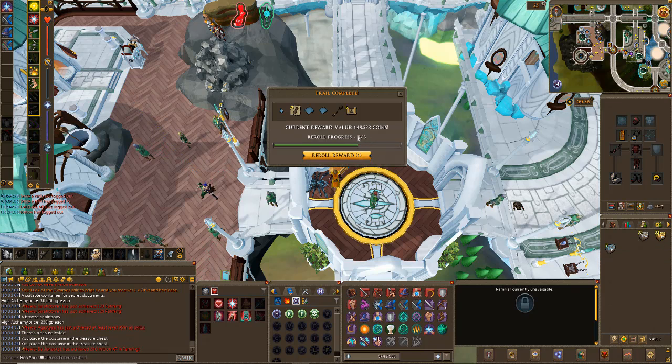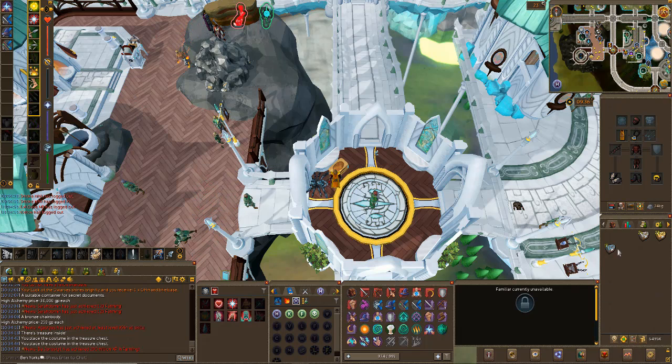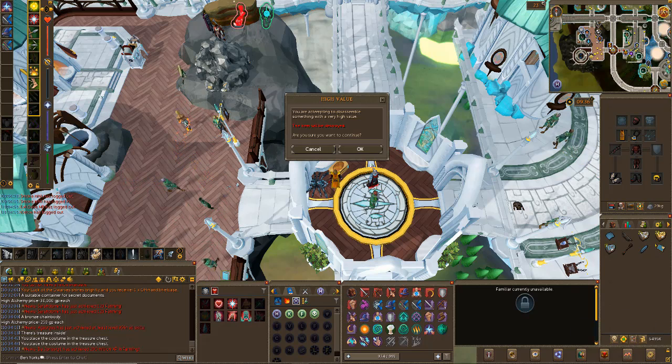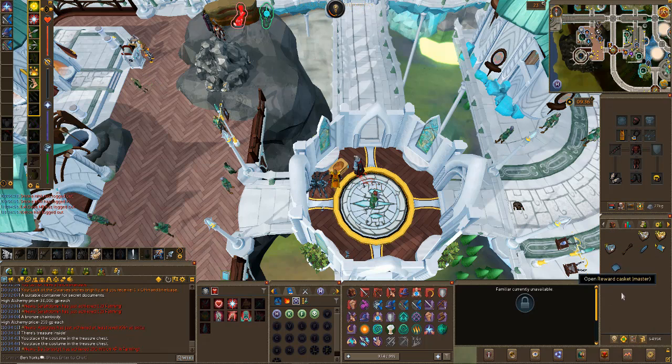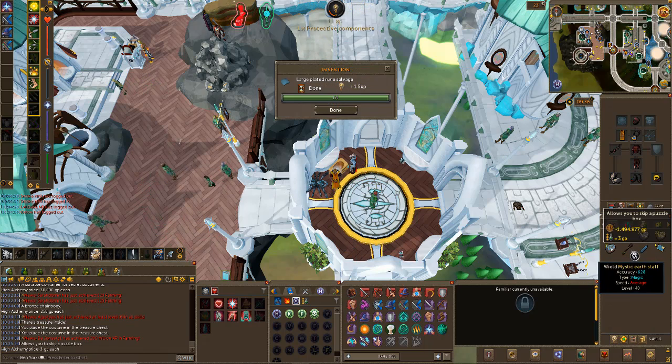This is where it should hopefully get more interesting. Seven mil? What? Oh it's the puzzle skipping tickets. I mean, it's going to boost my account value. We also got a Magic composite so I'll disassemble that for some more Fortunates. As soon as I saw something greater than two mil I was excited - but it's just bloody puzzle skipping tickets.